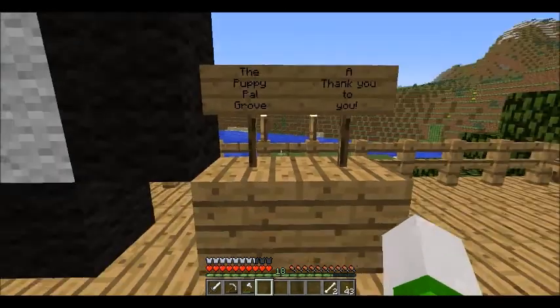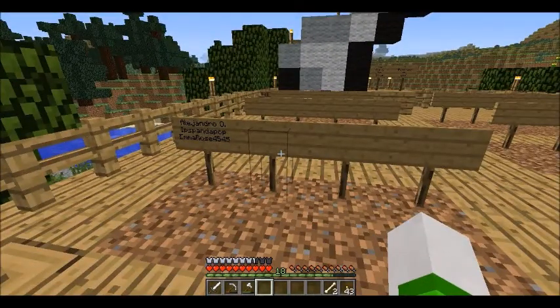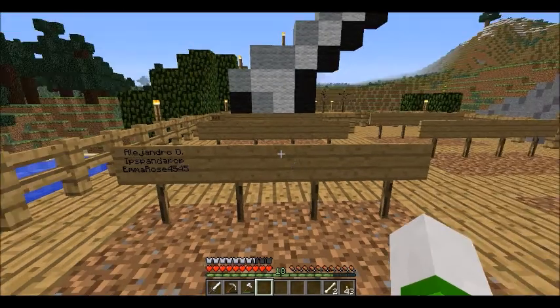To get in, all you have to do is do something nice, do something joyful, make the other people laugh, make me laugh — just be a good person. Do little things, play games with me. I'm always on little servers and all that, but just simple things like that. If I really laugh, I really smile, I'll add you guys.